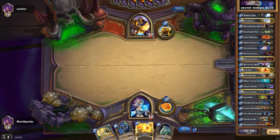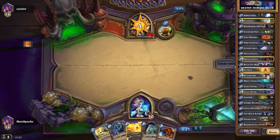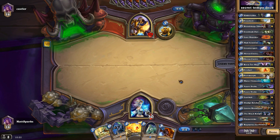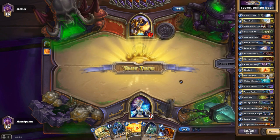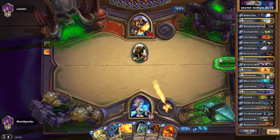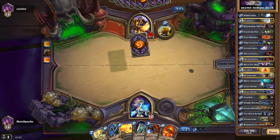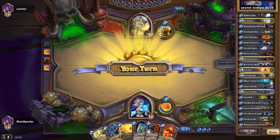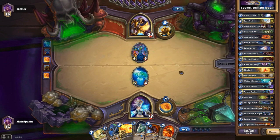We've got two counter spells — really useful — and two mirror entities, which can change the tide of the game. I prefer keeping mirror entities for mid to late game when your opponent is putting out big creatures, and using counter spells at the beginning. Two fireballs because it's a mage deck and you need fireballs. There's only one polymorph — another reason I put silence in — and it's just that extra bit of control. Two water elementals, which are great especially against heroes that use weapons.